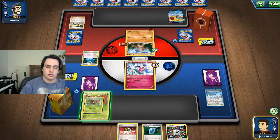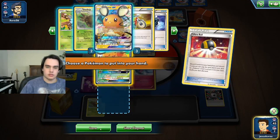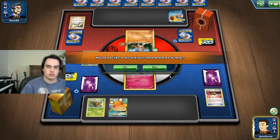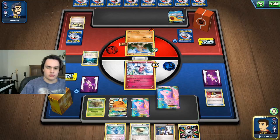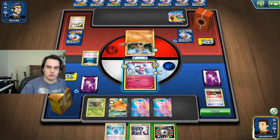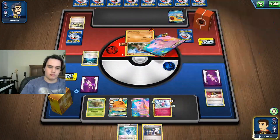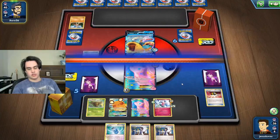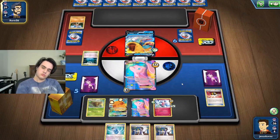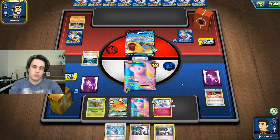It's an EX Pokemon too. Here's what we're gonna do: Ultra Ball, get a Dena, and then we'll draw six. Give me my cards. We'll use Psychic and then we kill him. We could have Sycamored first, we probably should have done that, but it's fine. We'll take our prize card — thank you very much. We'll Sycamore next turn and just wait for them to make their plays.